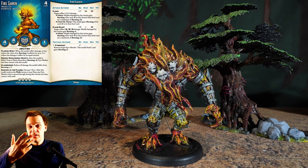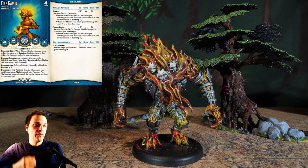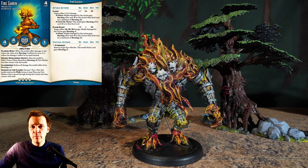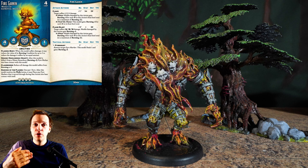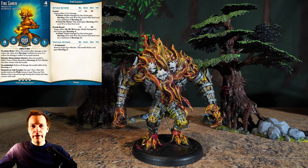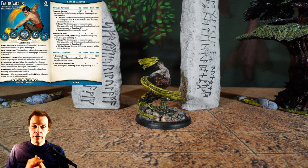A model that's really good at moving pyre markers is the Fire Gammin — a four soulstone model that's quite tanky thanks to Flaming Body, with a mediocre ranged attack that becomes useful when opponents have Injured. The big thing is Dance in Flames: if you take a walk action, you can move a pyre marker with it. It's a cheap model that transforms into a scheme runner bringing pyre markers forward with it. I usually include just one Fire Gammin with the sole intent of transporting pyre markers.